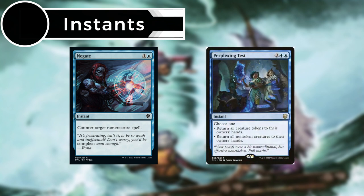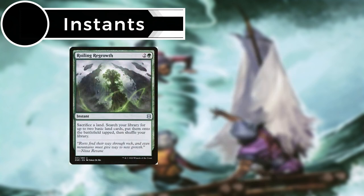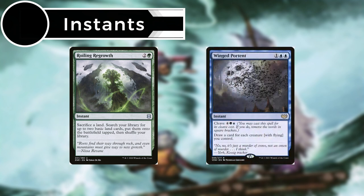Perplexing Test lets us choose one: bounce all creature tokens to their owners' hands, or return all non-creature tokens to their owners' hands. Roiling Regrowth lets us sacrifice a land to search our library for up to two basic land cards, put them onto the battlefield tapped, and shuffle. And Winged Portent lets us draw a card for each creature with flying we control, but if we pay the cleave cost we remove the words in the brackets.